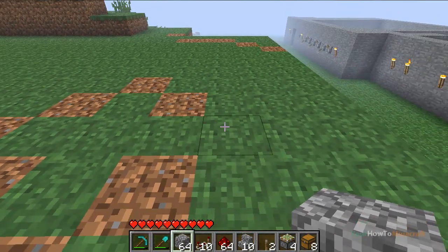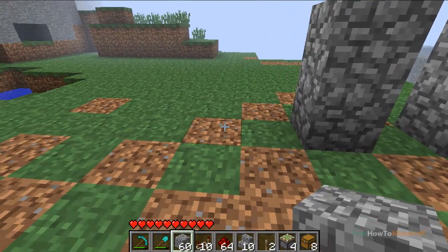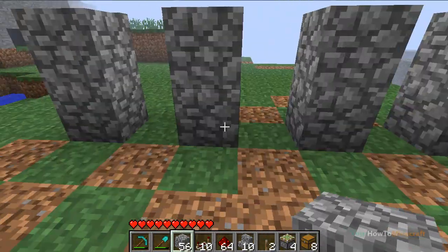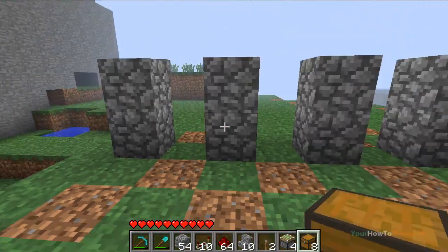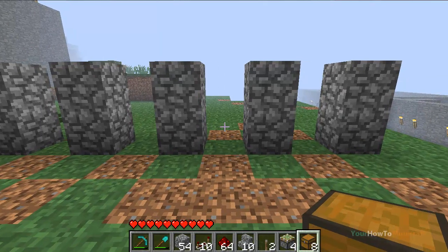First off, you just need to make a two-block high single pillar with no space between it. It depends on how much you want — for this I'm going to leave four spaces because I'm going to use four large chests. You can use smooth stone, cobblestone, or wood.